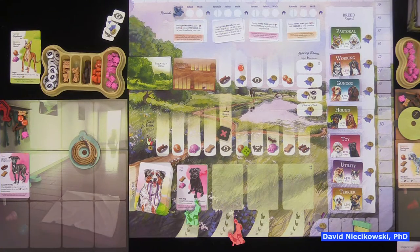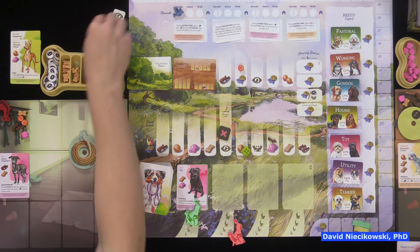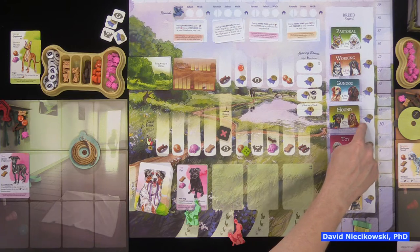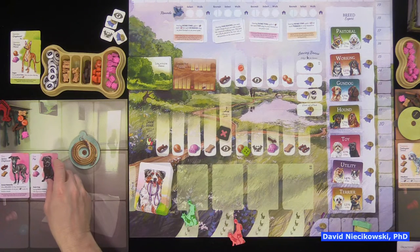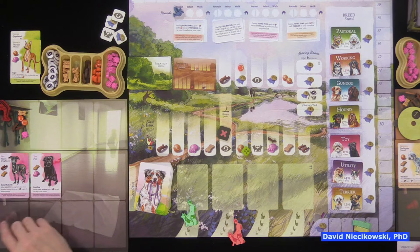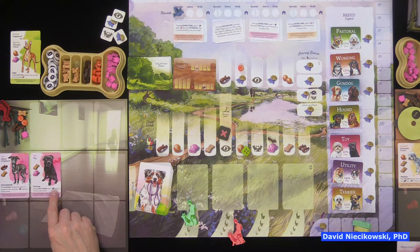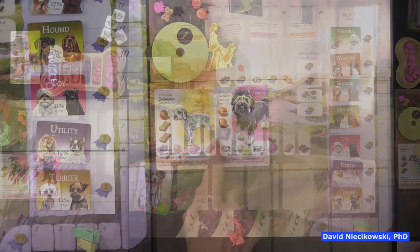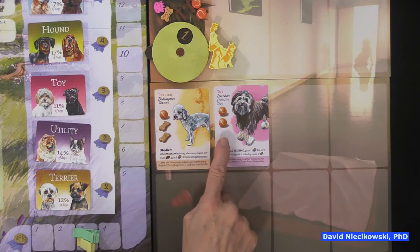Looking at the auto walker's kennel: it now has two hounds, meaning we would need two or three hounds ourselves to get those four reputation points at the end. I really wanted that toy dog — it gives two reputation for each toy dog in your kennel — but I don't have two treats to walk it, so I'm going to lose a reputation.